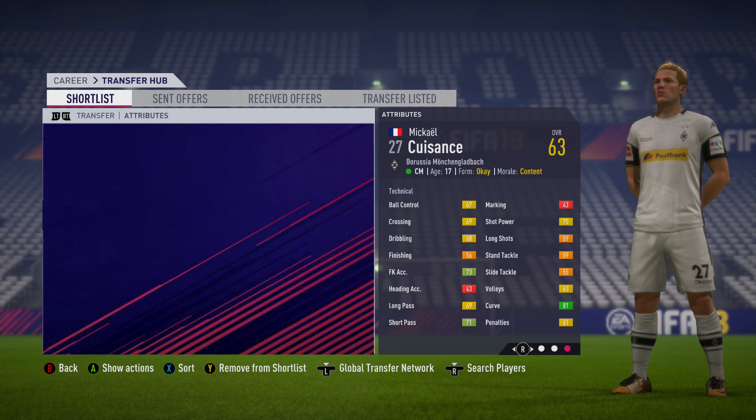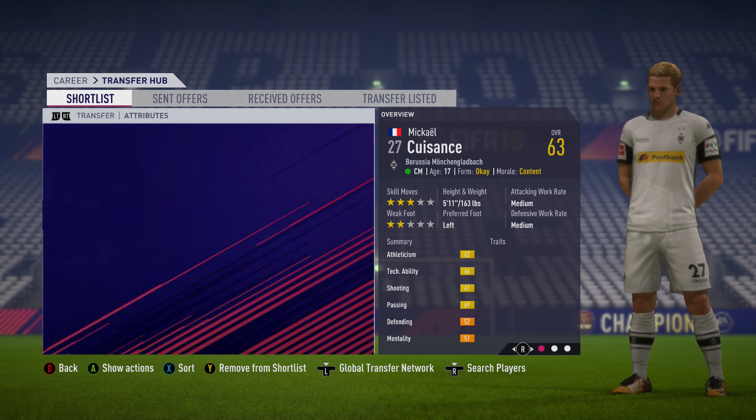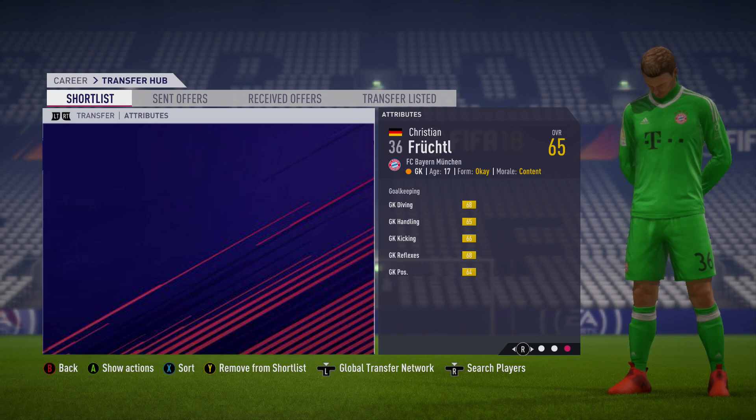Next we've got Mikael Cuisance from Borussia Mönchengladbach. He's got some really good attributes to say he's only 63 overall — 81 curve, 71 short passing, and free kick accuracy in the 70s as well, plus several physical stats that are green. Three-star skill moves, two-star weak foot. He's French, and you can get him for about £800,000 with a potential of 84. Very cheap, very good potential — easily worth bringing in for a Road to Glory career mode.